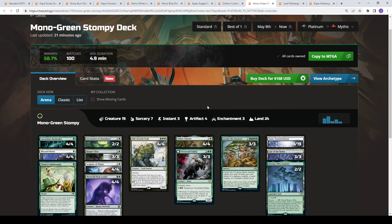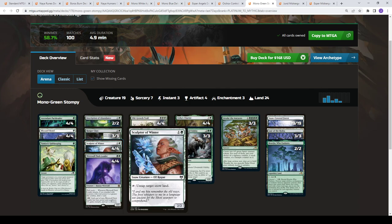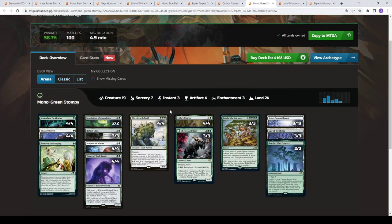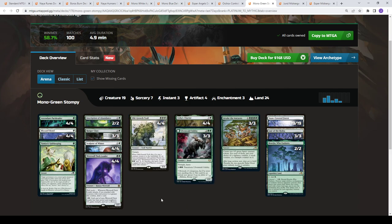And then we have Mono Green Stompy — two very similar variations with basically a 0.1% win rate difference. Nothing really new and exciting. You're still playing Snowlands for both Blizzard Brawl and Sculptor, and you're trying to go up to Invoke the Ancients to copy with Esika's Chariot. No Rin and Seri, no Vivien — just Stompy. You got a couple of protection spells and some Ranger's Class for card advantage scattered in there.